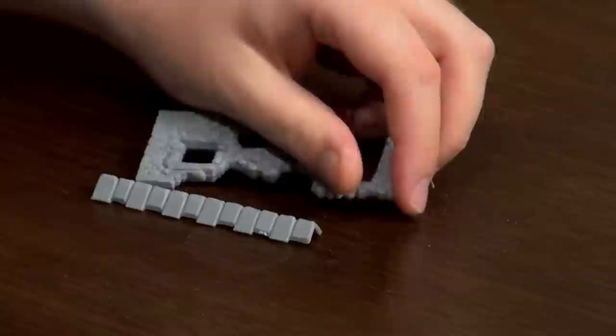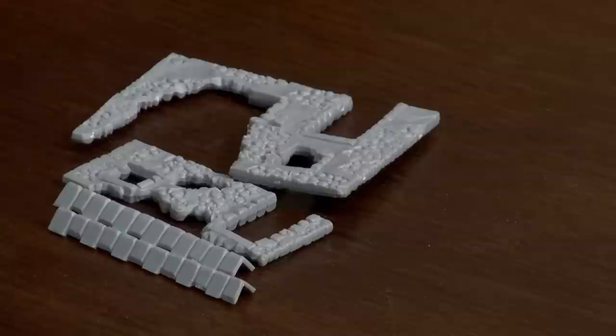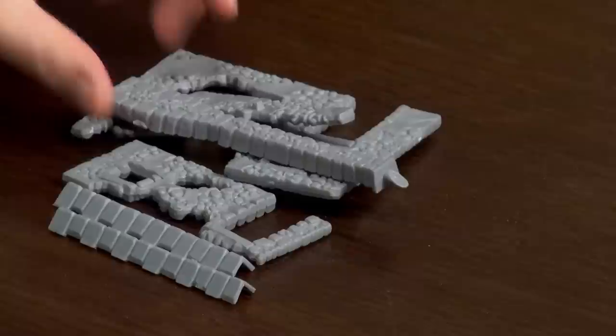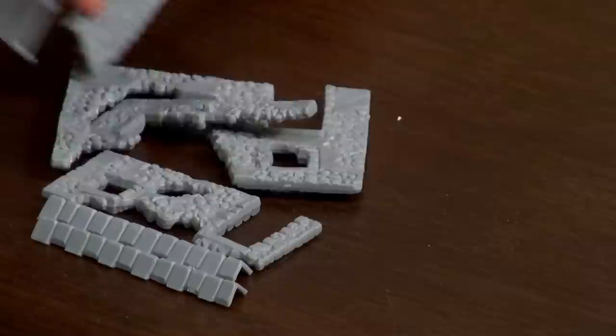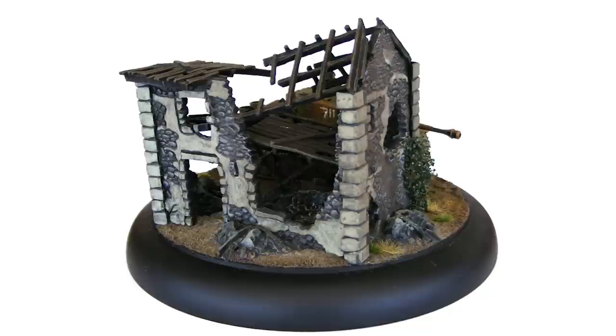We then have a ruined farmhouse. We'll crack the bag open. It has cobblestones, a broken wall, more cobblestones, a big front wall, another bit of wall, and a chimney stack. I love the detail on the chimney stack — the rough stone with the bigger cornerstones around it. What really caught me about this kit is the wood effects, the damaged rafters and bits of floorboard, because it adds a level into the building so you're not just playing in an empty room.